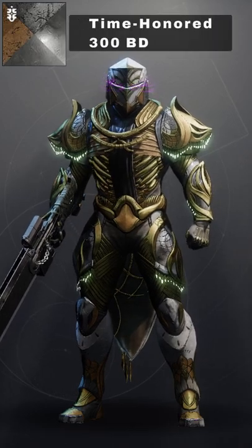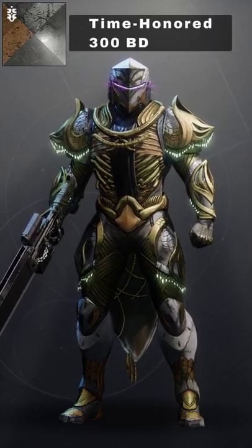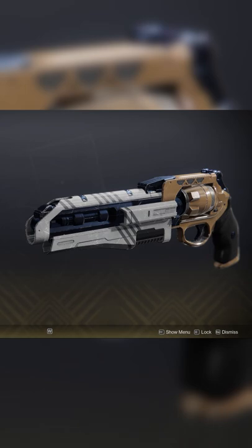We also have a new shader called Time Honored available for 300 Bright Dust. Here it is on my armor and here it is on my weapon.